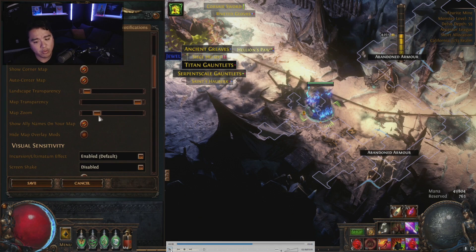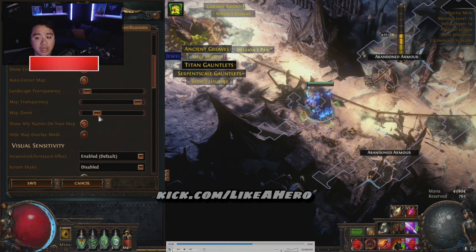This is nice because if you are playing the Delve mechanic like I am, you can zoom in a little bit to make sure you see where those breakaway walls are for the dynamite. That's it guys, I hope you found this video helpful. Make sure to like the video if you found it helpful — good luck and take care.